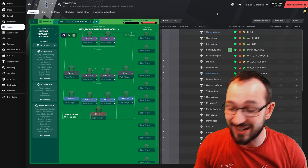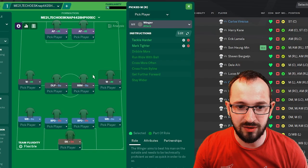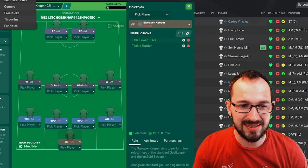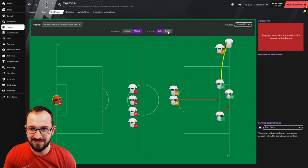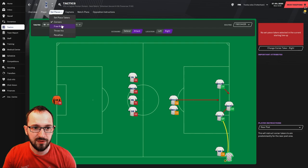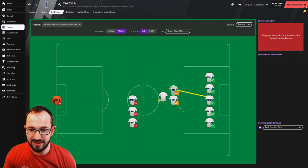Advanced forward left, advanced forward right, winger left, winger right, deep-lying playmaker, box-to-box midfielder, wing-back left, wing-back right, ball-playing defender left, ball-playing defender right, and the sweeper-keeper. Set pieces: corners — defending right and left, and attacking left and right using the old Beowulf system with your taker aiming for the near post. Free-kick instructions: defending right and left, attacking left and right, and attacking small chance of shot right and left, with the taker aiming mixed.